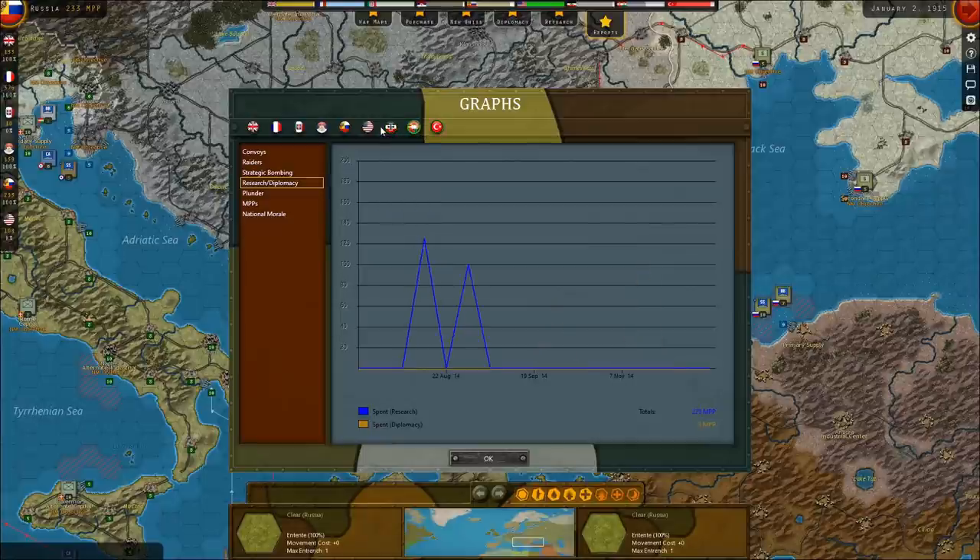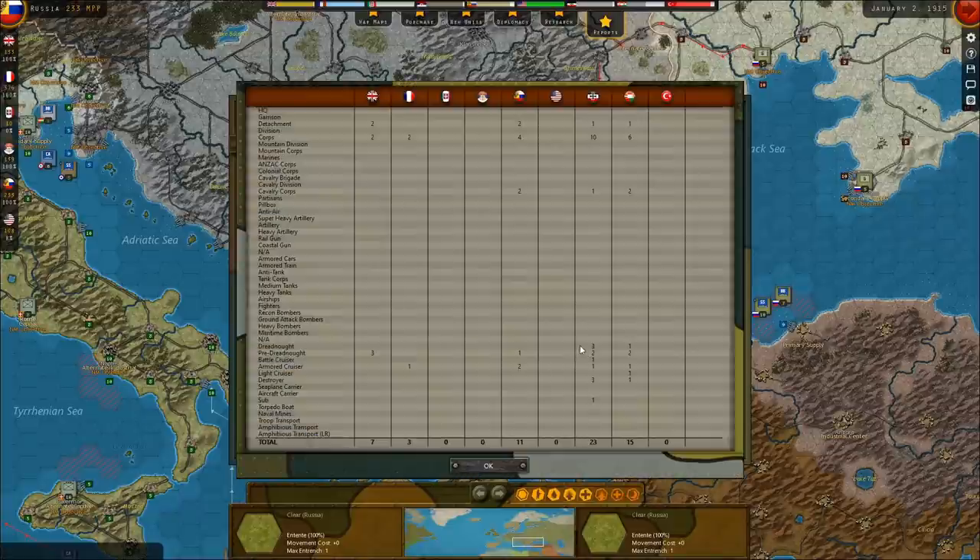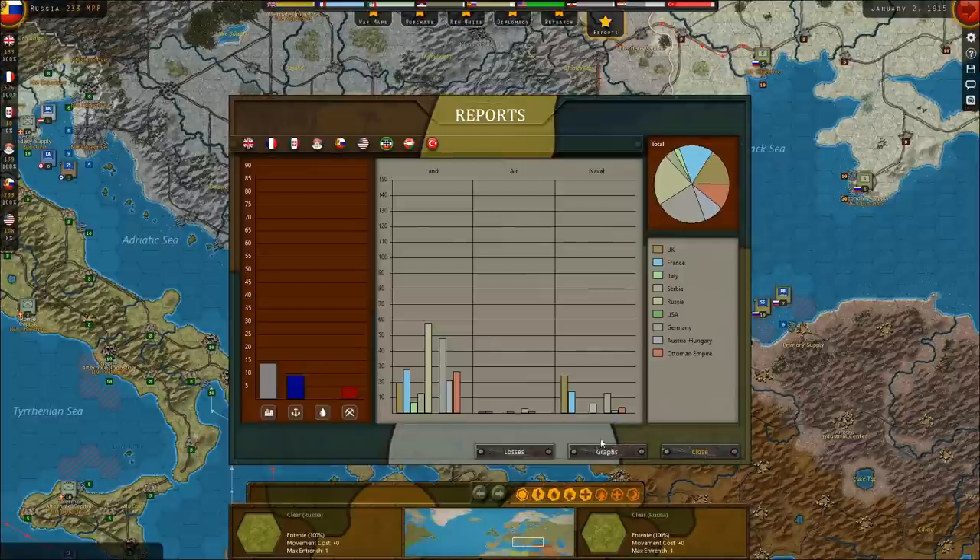We've kept Germany and Austria-Hungary from doing research mainly because we've inflicted enough casualties that they actually have to tend to their reinforcements. The greater picture: we've lost three dreadnoughts, four pre-dreadnoughts, and three armored cruisers. They've lost four pre-dreadnoughts, two armored cruisers, a battlecruiser, four dreadnoughts, a light cruiser, four destroyers, and one submarine. I think we're still substantially ahead in the naval battle, but we're going to have to tend to things in the Baltic.